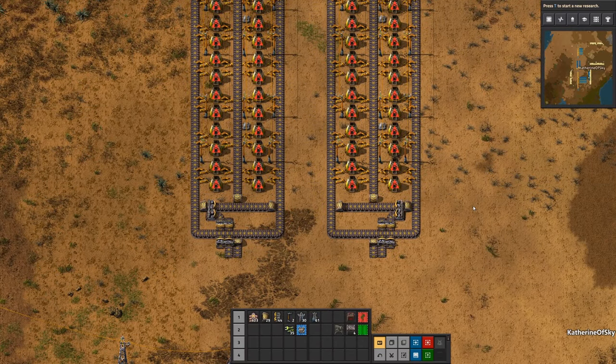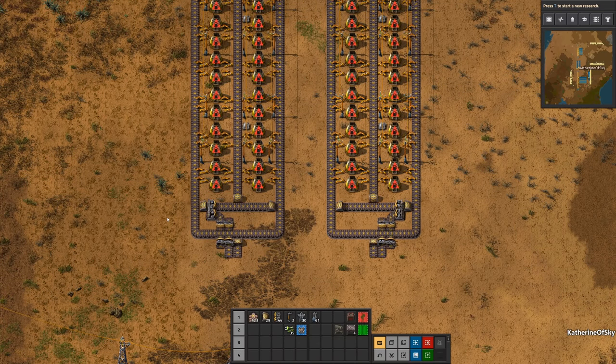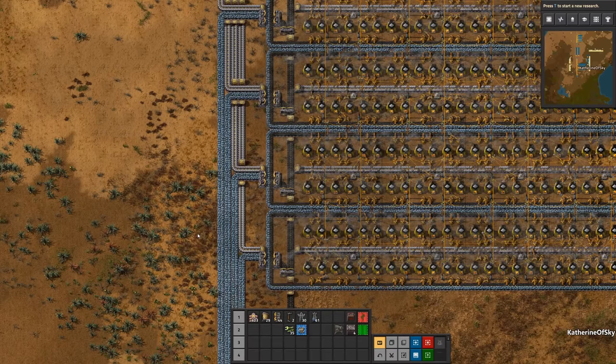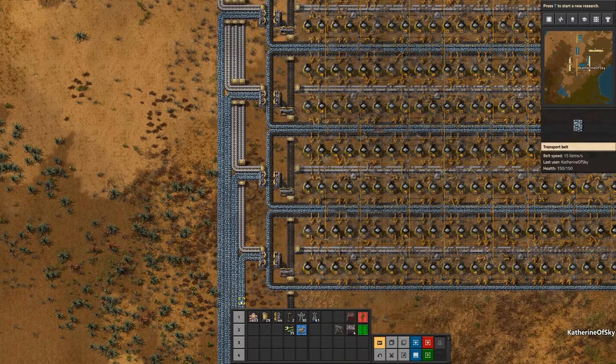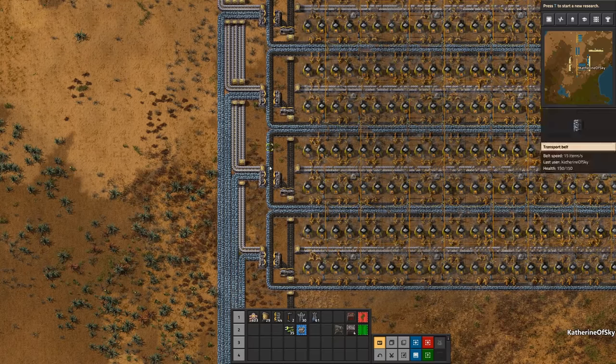In my blueprints cache I keep arrays for both left feeding belts and right feeding belts, and also one for in and out on the same side. This can be useful for very pretty setups where the ore comes in and the plates belt takes its place on the way out.